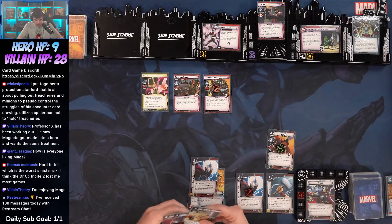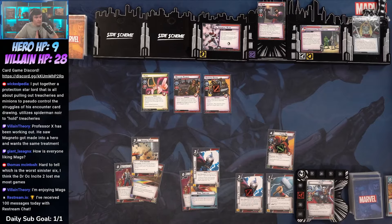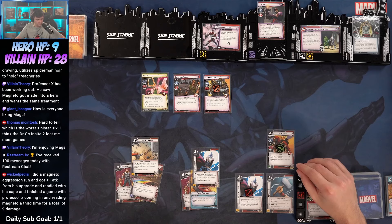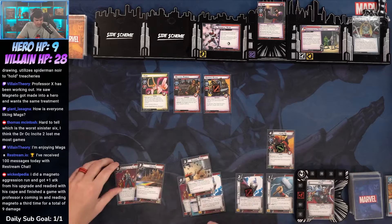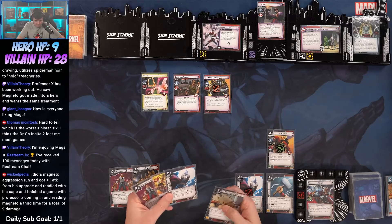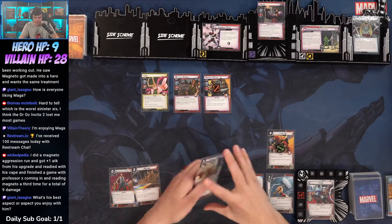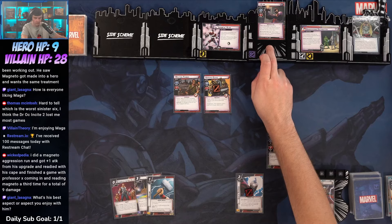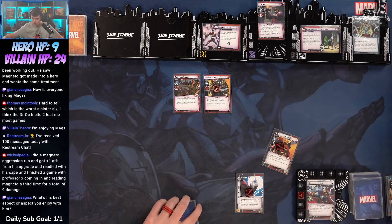I think we're going to try and Hammer Throw Loki. I think maybe a Hammer Throw into Loki — because if Loki leaves play we can flip down. Let's try this: Hammer Throw into Loki. Mjolnir is going to come back to our hand. Four damage — it is not a treachery so Loki leaves play. We got four overkill. That feels good.